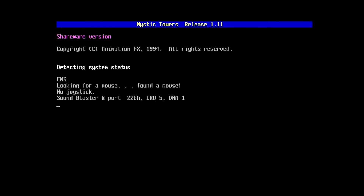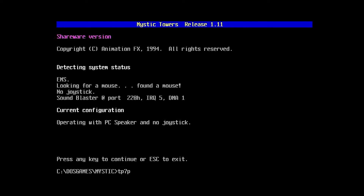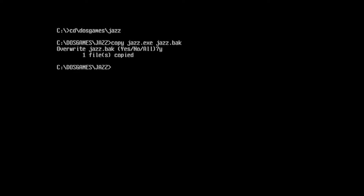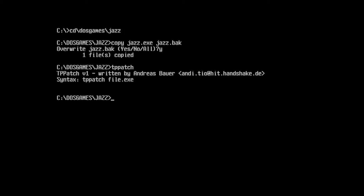Programs could be recompiled with a fixed version of the library, but for old games it really isn't an option because we don't have the source code. Since we can't fix the code, we'll either need to patch the software or patch the working memory. To patch memory, we can try one of a handful of TSR programs. PROT200, R200Fix, and TP7P5Fix are the most developed, but may give different results. In my case, R200Fix, PROT200, and TP7P5Fix would all get Mystic Towers running but still failed on Jazz Jackrabbit.